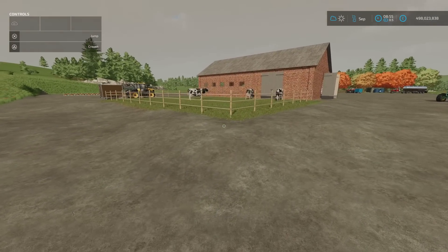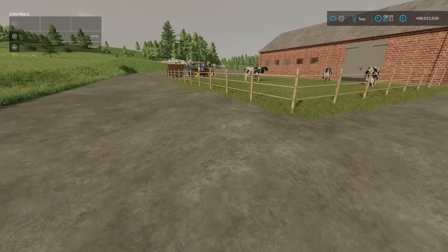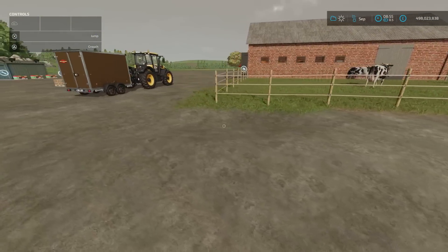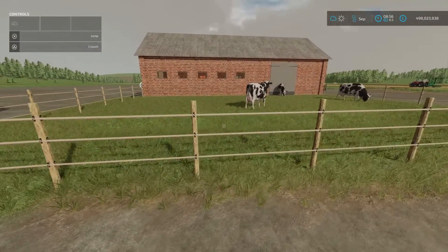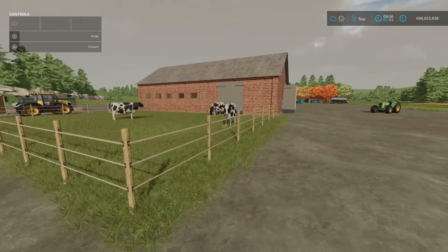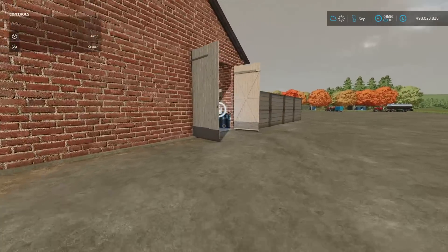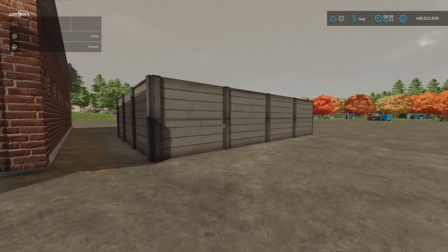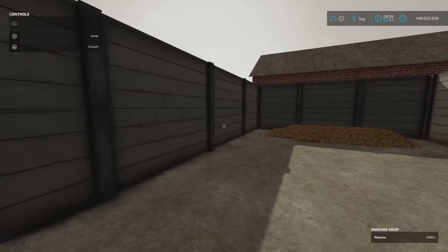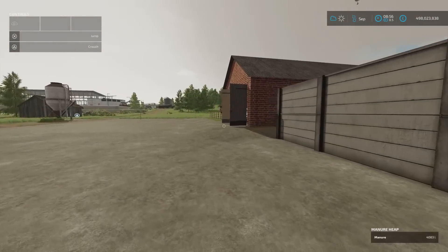When you place it, it does this to the ground — I don't know if that's done for artistic flair, but that's what it did to my flat ground. There's also a ridge across the middle of the cow pasture. The manure heap I placed on the back just to double check that you will get manure — and you do. If you place a manure heap, you will get the manure.